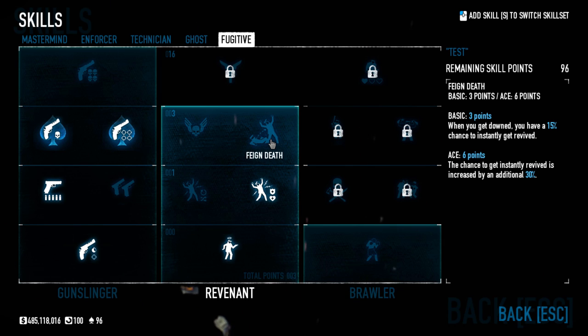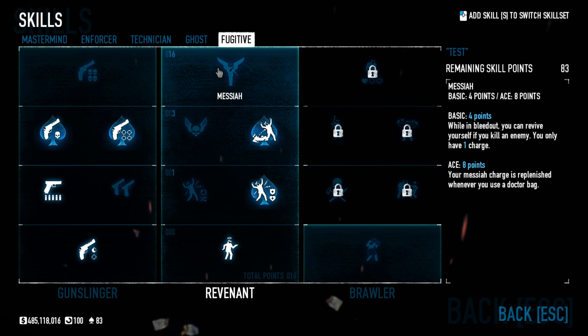Next up we have Feign Death: whenever you go down, you have a 15% chance to instantly get revived. If you ace it, the chance increases by an additional 30%. You could spend nine points total here just so that when you go down you might get back up instantly. This can actually be a problem — if you've played Death Wish you've probably been revived through a wall with Inspire only to get shot immediately because you're surrounded by cops. Sometimes you need your friends to clear the area first. I can see this skill being beneficial for solo play or playing with bots, but not really for coordinated multiplayer.